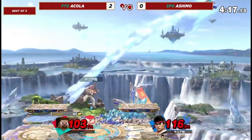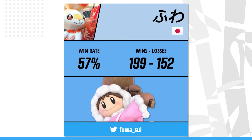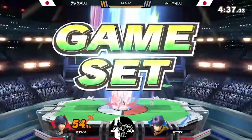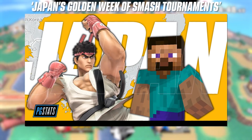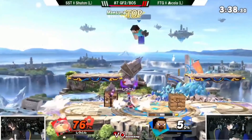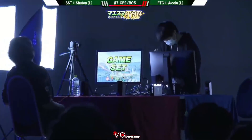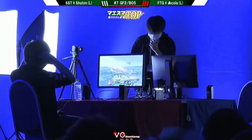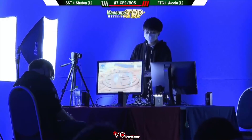Akula was far from the only player to pop off over the course of Japan's Golden Week. For more on Ashimo, Fuwa, Lax, and the rest of the players who made huge bracket runs in Japan last week, check out our recap of the biggest week of Japanese Smash Ultimate since lockdown. But with his two wins at MySuma and KagariB7, nobody is making moves in Japan like Akula. We dove into his bracket matches this week to answer the question: what makes Akula's Steve so strong?